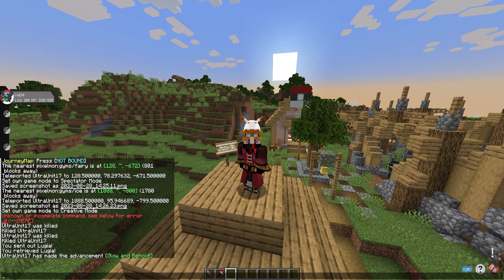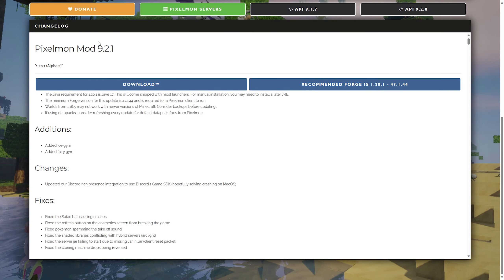First thing I wanted to go over is the full requirements for this version. The Java requirement for 1.20 is Java 17 — this will come shipped with most launchers. The minimum Forge version now required is listed on the Pixelmon website, which gives you that link. Worlds from 1.16.5 may not work with newer versions of Minecraft, so consider backups before updating.